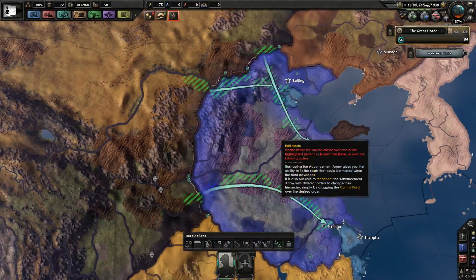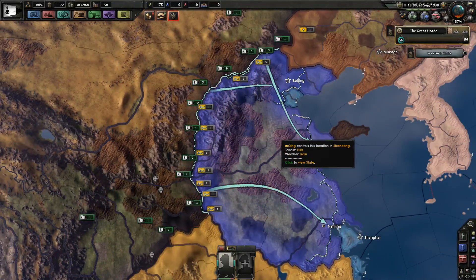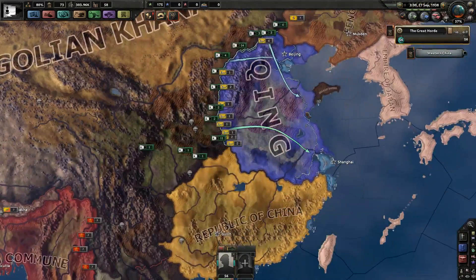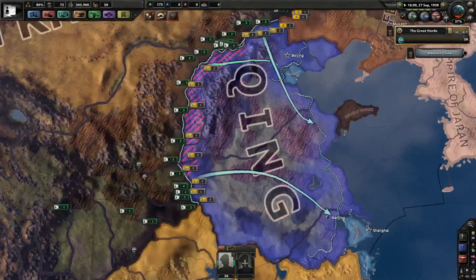Hello and welcome back to the Kaiserreich Mongolia campaign. I'm Count Christo, and today we take on Central China — well, we take on the Qing, in short.